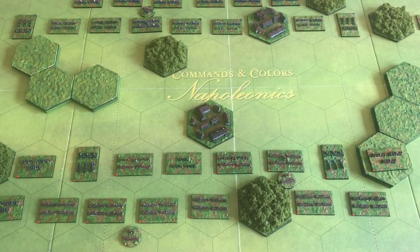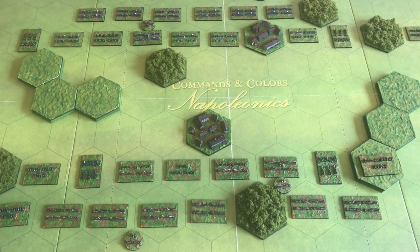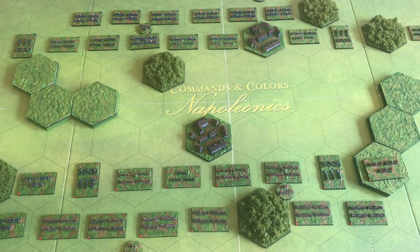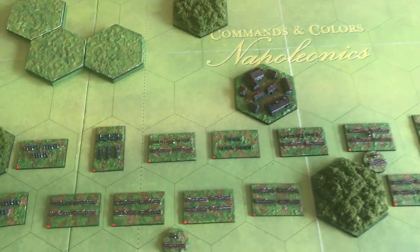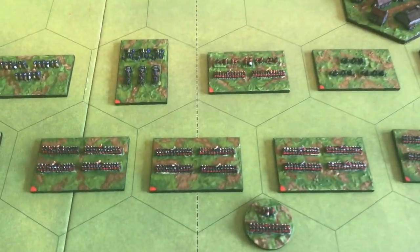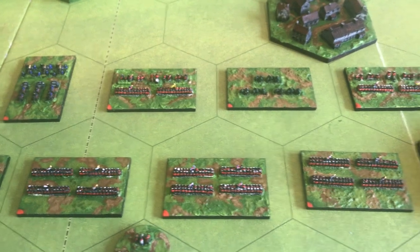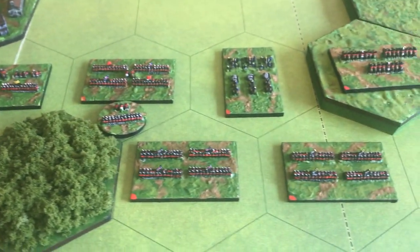I'm going to make this quick. What we have here laid on the board are British and French forces so far, a few hills, a few terrain hexes that I've done. I mean they're not really that photogenic, these figures, but I can go along the lines and you can see they're really... well, I think they're much better than the blocks, let's put it that way.